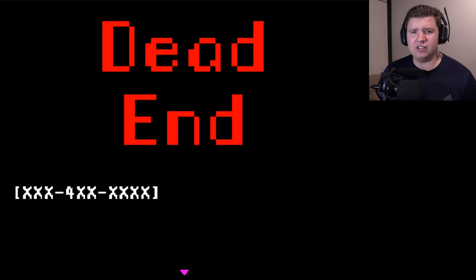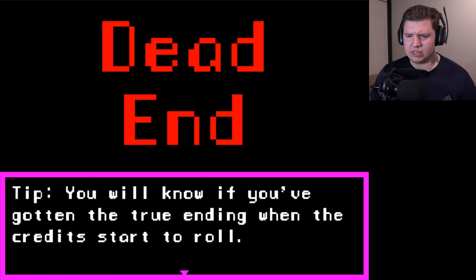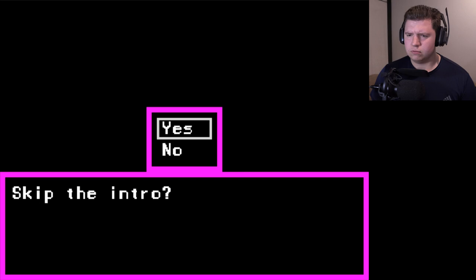That makes no sense — why would he kill his own daughter? That son of a bitch is hiding a super gross and dark secret and I'm gonna find out what it is. 'You will know when you've gotten the true ending when the credits start to roll.' Good to know. Did anyone else see that? I saw what looks like Lily and Papa for just a single frame.